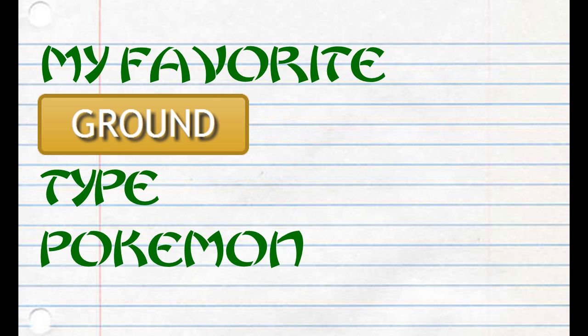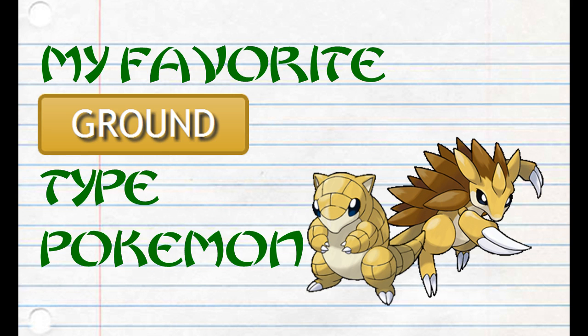First on the list, first in my heart: Sandshrew and Sandslash. Back in the Red and Blue days when Pokemon was at the beginning of its popularity and growing, Pikachu was everywhere as the company mascot. I wanted the anti-Pikachu because I didn't care for it. I wanted something that was going to defeat Pikachu and be just as cool. So of course the other yellow mouse is Sandshrew.